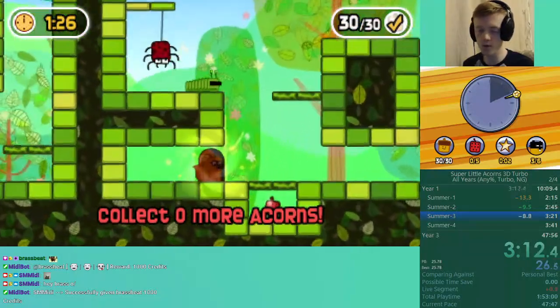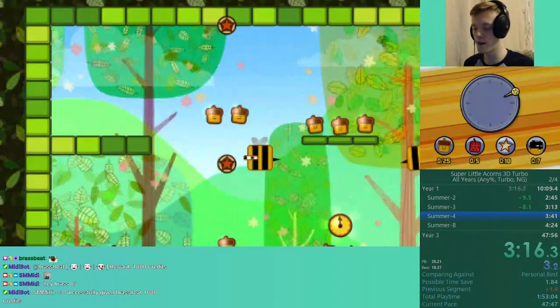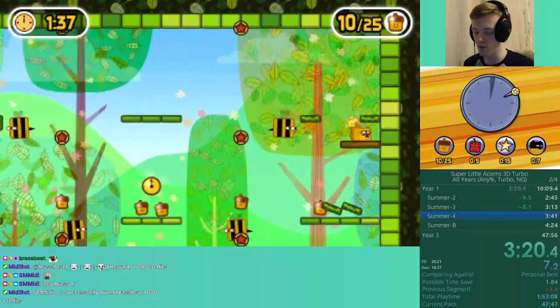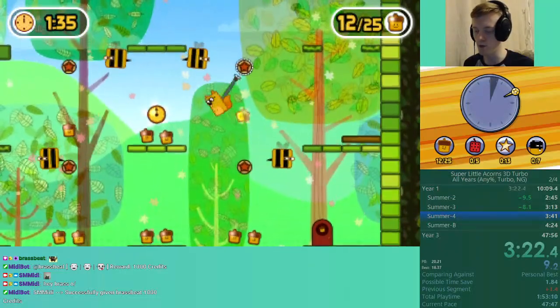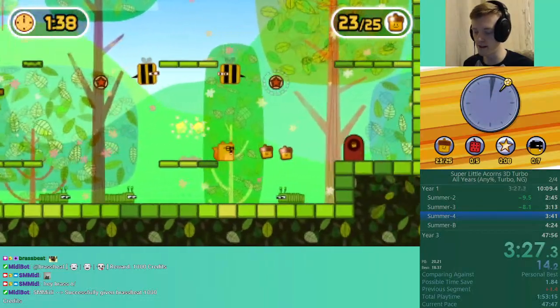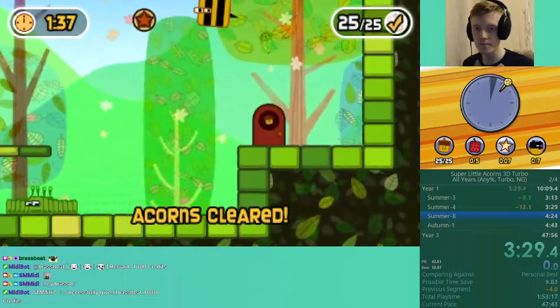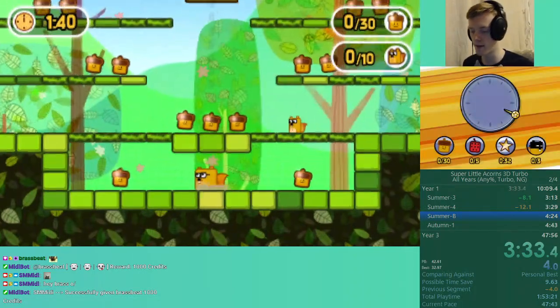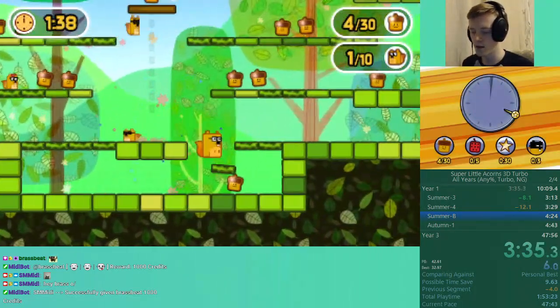Now these green platforms — what you're going to see me do if we need to fall through them is jump on them and instantly jump again, because by the time you fall, you will then be falling straight away with all the gravity possible, rather than standing still on them. Most of the time it's not really going to make a massive difference, which is why I didn't do it there.